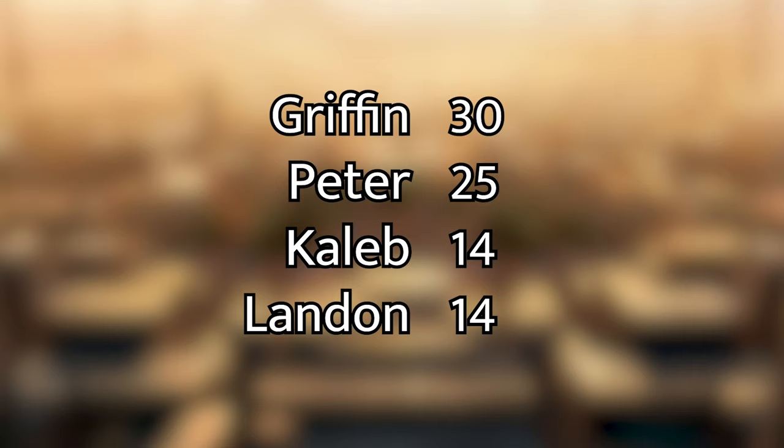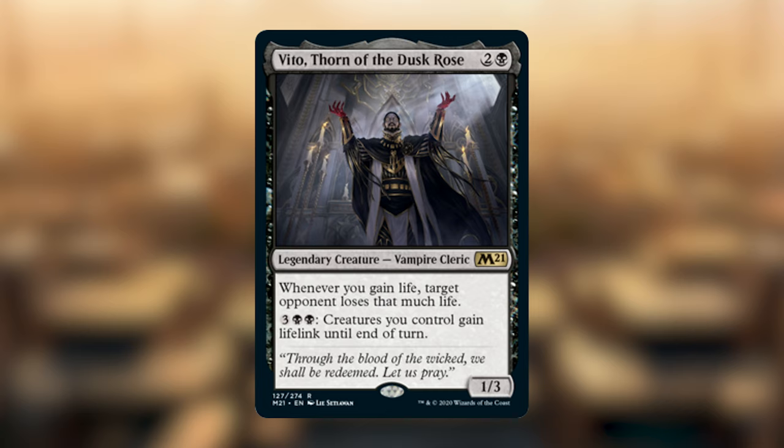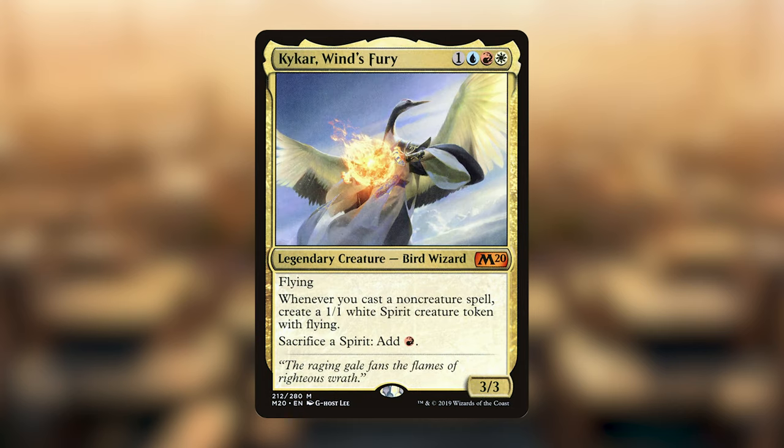There is a very substantial lead right now with Griffin. With the challenges out of the way, let's get into the deck introductions. Griffin has brought Rin and Sari, being printed in the upcoming Core 21 set. Landon has also picked a legendary creature from the same set and is bringing Vito, Thorn of the Dusk Rose. Peter is bringing back a deck he's played a couple of times — Arcades the Strategist. And Caleb is bringing Kaikar, the Wind's Fury. Now let's go into the opening hands and personal challenges for each of the decks.